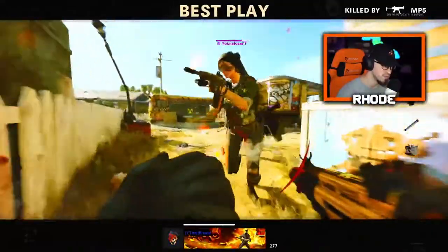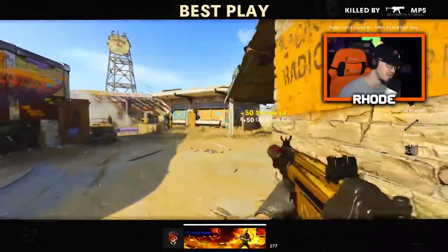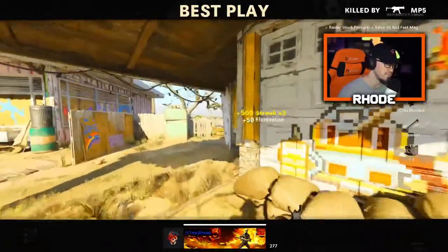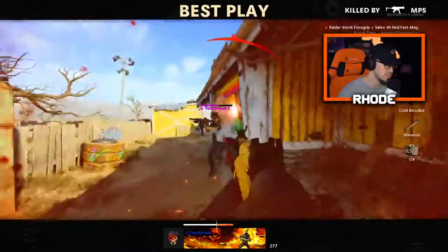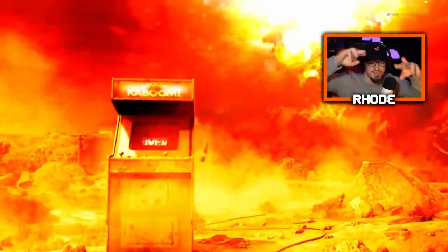I'll change the attachments obviously, but I wanted to keep it somewhat similar to the bundle weapon. I did throw gold on so you guys can see the real camo from the intro, but my aim is so bad. Hopefully you guys enjoyed it — hit that like and subscribe button down below, and I'll catch y'all in the next one. Peace.